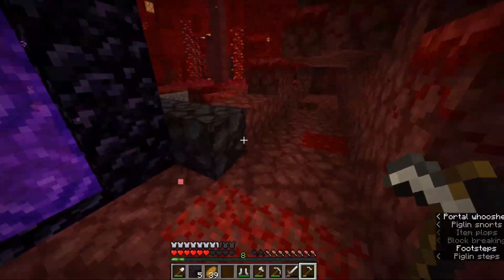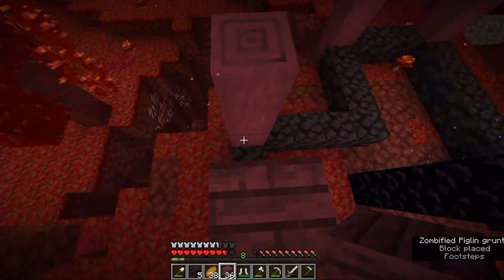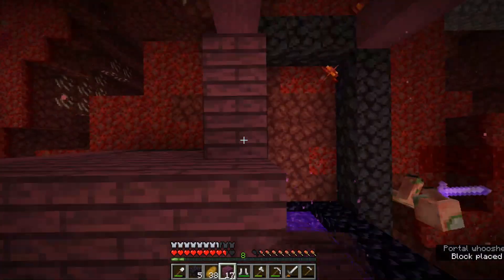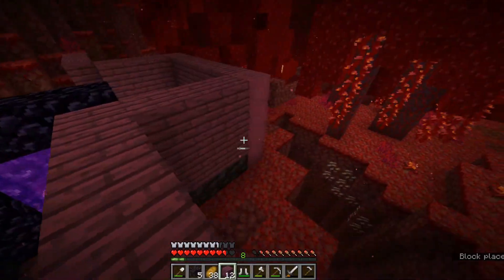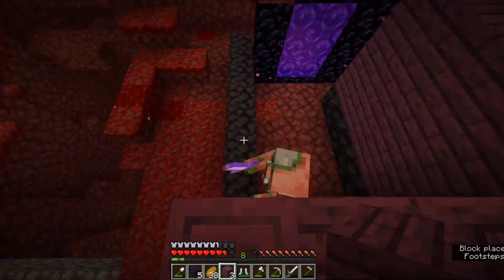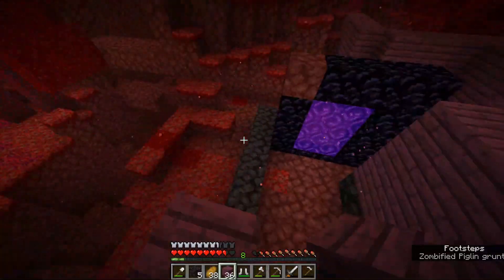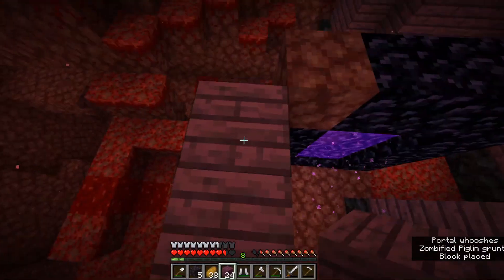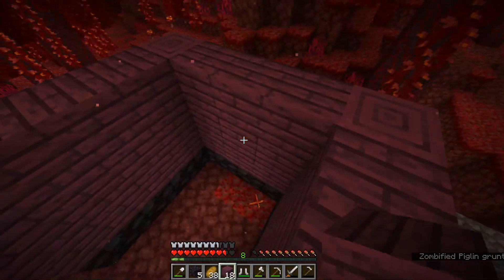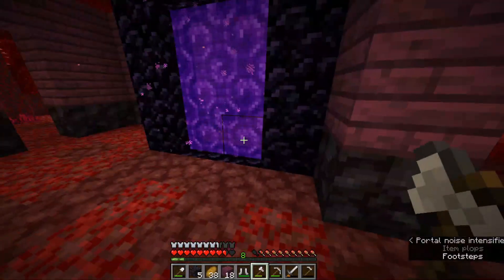Alright guys, so I started putting the whole walls on and I'm thinking I'll just use some regular glass for the windows. I really like this crimson wood — I just love how it looks. We are almost done with the walls actually. I'll be back once I start getting the roof set. I'm thinking I'll add some more texture by throwing in some crimson stems and then stripping them — that should give it more texture and make it look better.